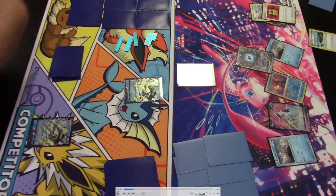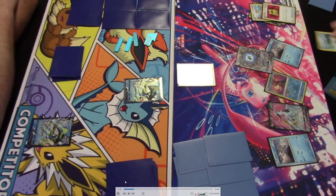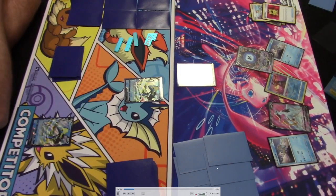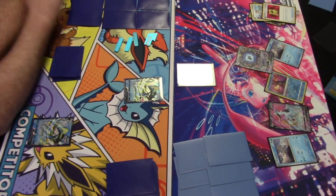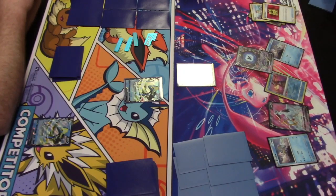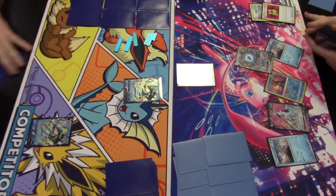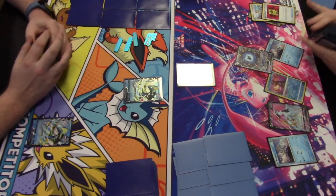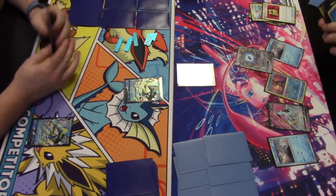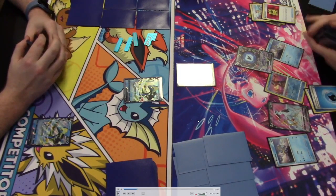I had to double-check the Battle VIP Pass text — the Pokémon found has to go directly onto the bench. So if Lumineon is found with Battle VIP Pass, its Luminous Sign ability cannot be used since it's not played from hand.